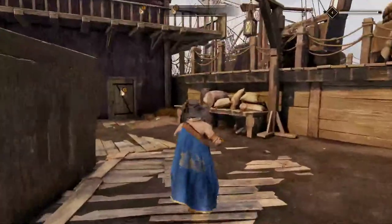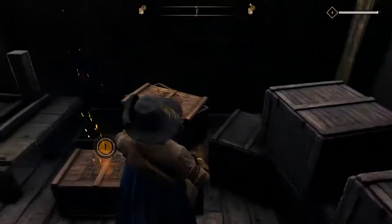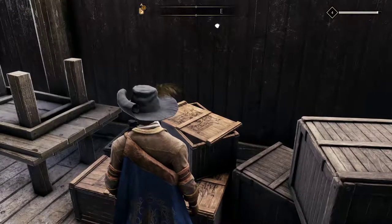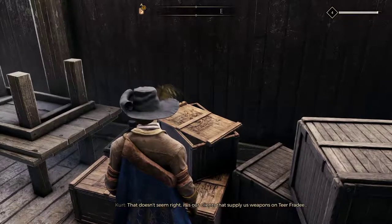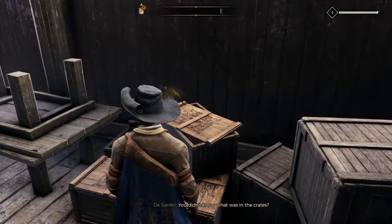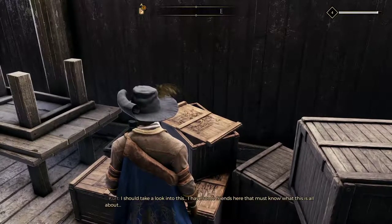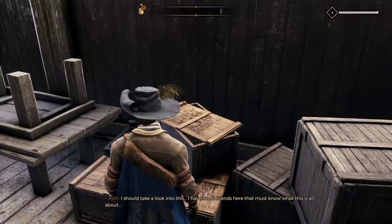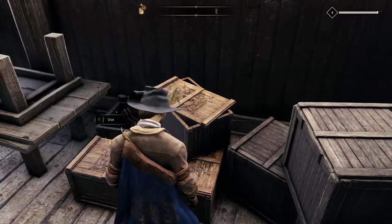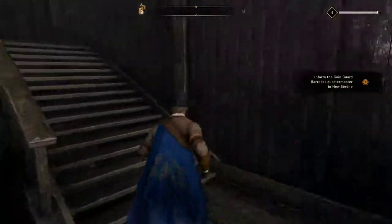It's the closest one to the boat. Here are the crates we've been looking for. It appears one of them has been broken open — it's full of weapons. That doesn't seem right. It is our clients that supply us weapons? You didn't know what was in the crates? I don't concern myself with the commander's business. I should look into this. Now let's mark these crates and get going. Crate is marked — let's check upstairs for loot.